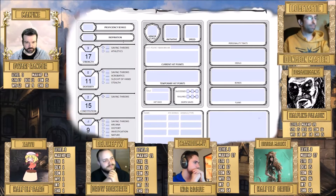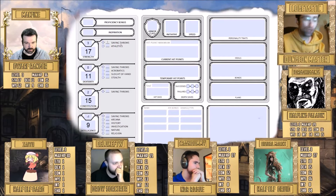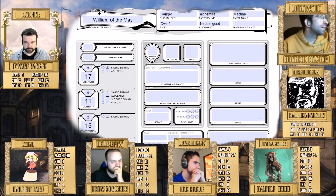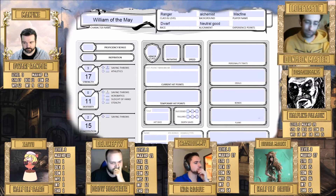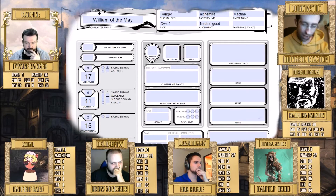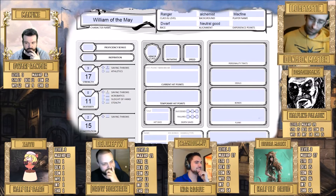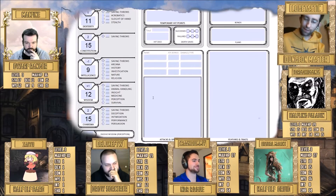As a ranger, your proficiency saving throws are in strength and dexterity, so those get plus two each. Moving on — the paladin's saving throws are in wisdom and charisma. The ranger Crash already has this done, with saving throws in dexterity and intelligence.